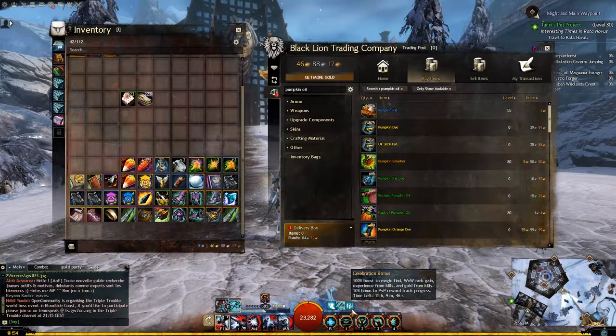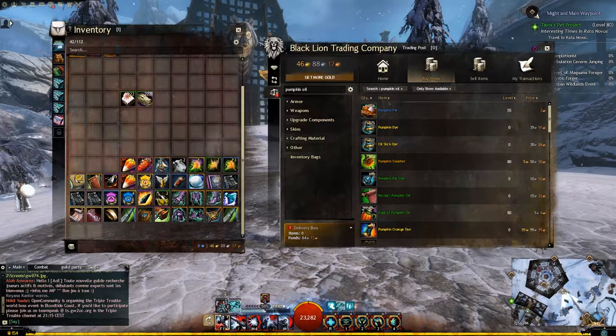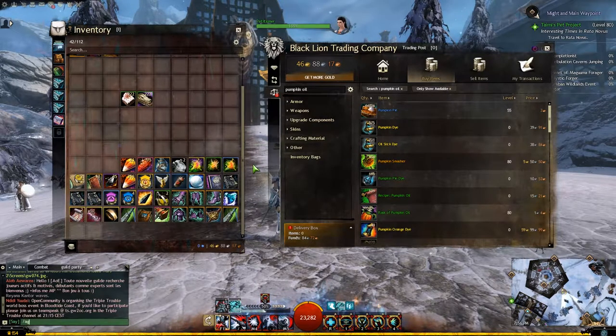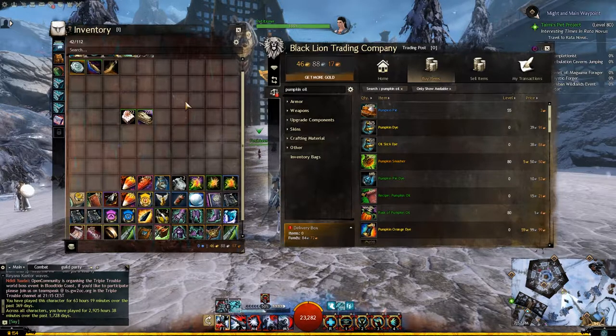The next thing is the Celebration Bonus, which comes from a Birthday Booster. I've got some here and more in my bank because I have a lot of older characters. Using one of those gives you a whole day with 100% boost to magic find, World vs. World rank, experience from kills, and gold from kills, plus 10% bonus to PvP reward track progress. The 100% bonus to magic find and most importantly World vs. World rank is extremely nice — and also gold from kills. You get these when your character becomes a year old, and I regularly get them since some of my characters are four years old.